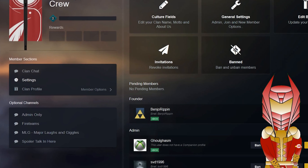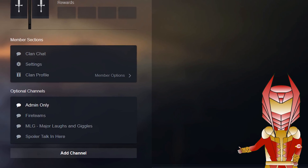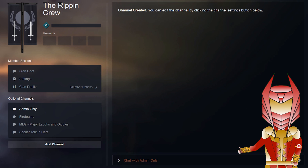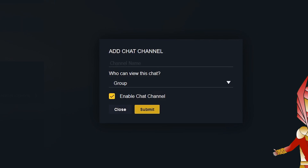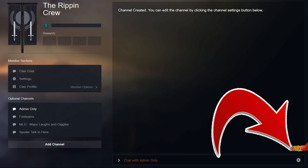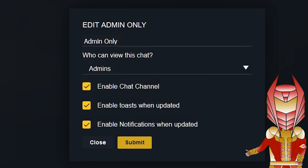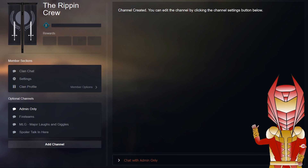Down here in the bottom left hand corner we've got the optional channels section. Here you've got an admin-only section so all your admins can chat in, and then a section for fire teams. You can add a channel and just set its name and who can view it. In the channel settings you can change the name, change who can see it, enable or disable it, and enable toast notifications when updated — which is basically just a notification that something new is in the chat. I haven't seen it in action yet, so we'll just have to wait and see.